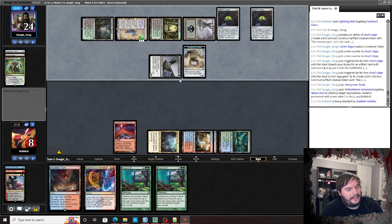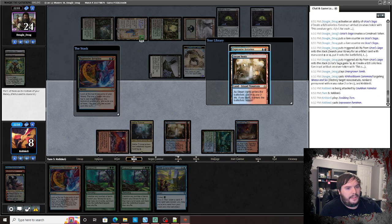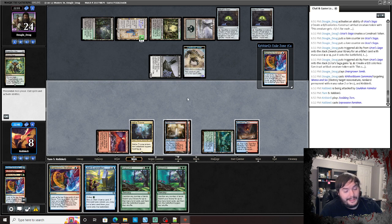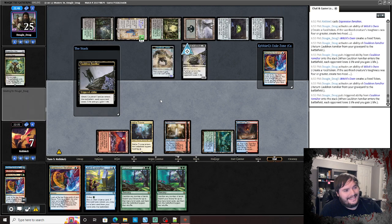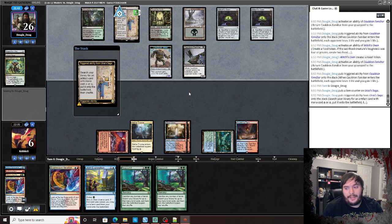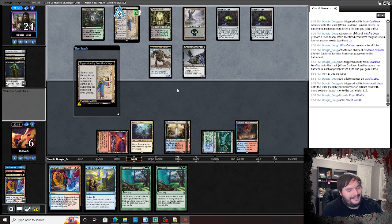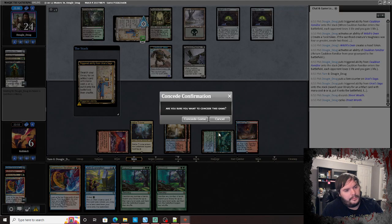Cat drains us — down to eight. EE in hand, Joint Exploration, put the Mountain back in. I need to get this ramp spell going and dig for a land. I'm two away. I think I have to pass — we're down to six. Opponent makes another construct — it's a four-four now. I think we're going to die. Five damage right here. We scoop it up.